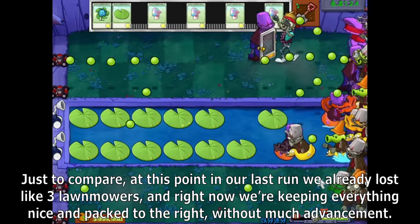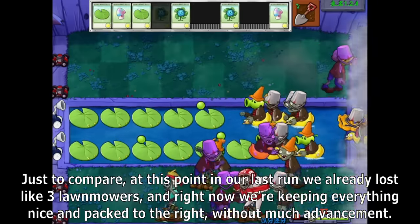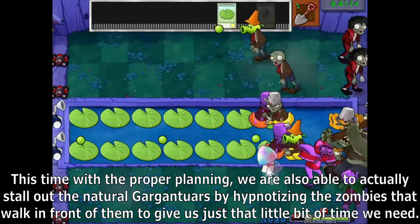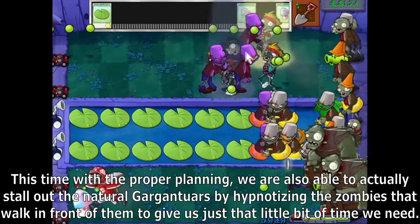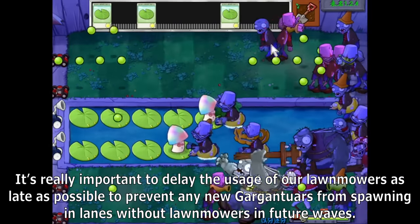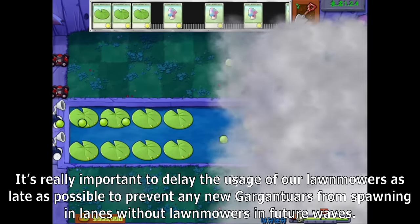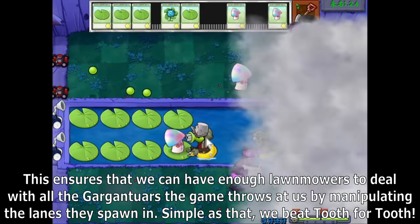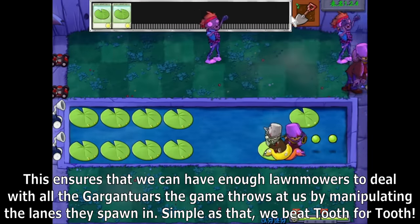We make it to the first flag with a stockpile of Blovers and no Gargantuars making our life miserable, thanks to us proactively hypnotizing target zombies before they die. Just to compare, at this point in our last run we already lost like 3 lawnmowers, but right now we're keeping everything nice and packed. With proper planning, we're also able to stall out the natural Gargantuars by hypnotizing the zombies that walk in front of them. It's really important to delay our lawnmowers and manipulate which lanes Gargantuars spawn in — simple as that, we'd be tooth for tooth.